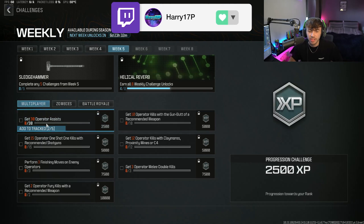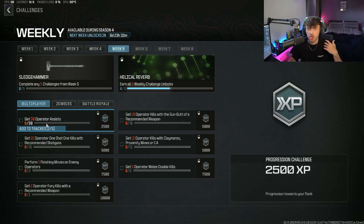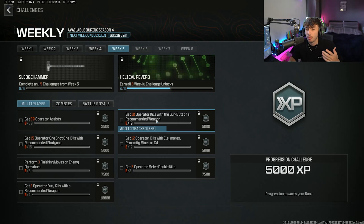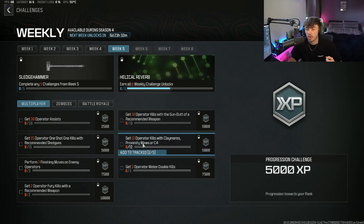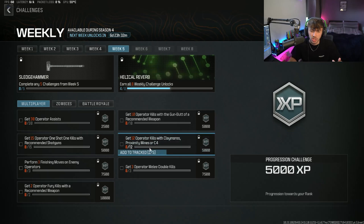And these really aren't going to take you that long. Something like 30 Operator Assists — just making sure you shoot at everyone that you see. Get 10 Operator Kills with the gun butt of a recommended weapon, so pick a recommended weapon out of the creator class and just melee people with it. For your next one, it's going to be 15 one-shot kills with recommended shotguns, very easy to do. Then 12 Operator Kills with Claymores, Proximity Mines, or C4s. I believe at the moment Shipment 24/7 is out, so most of these should be done very, very quickly.